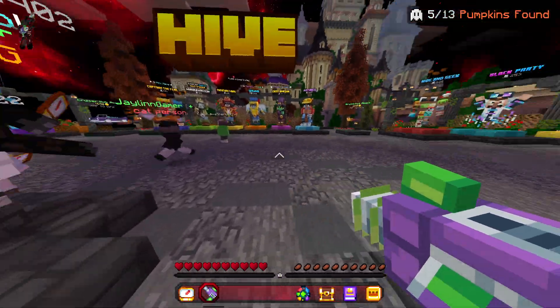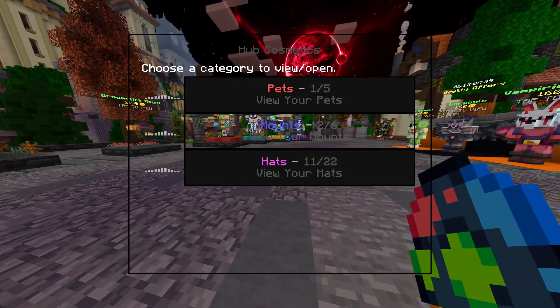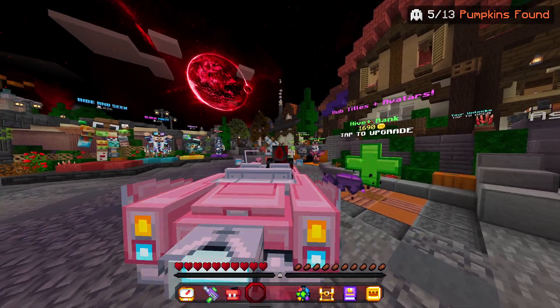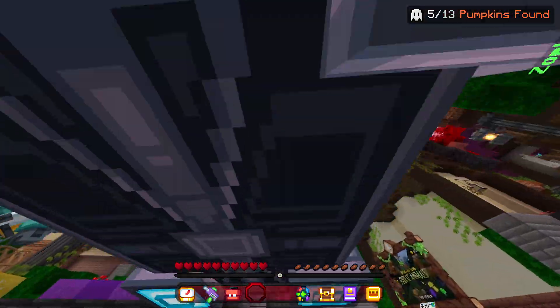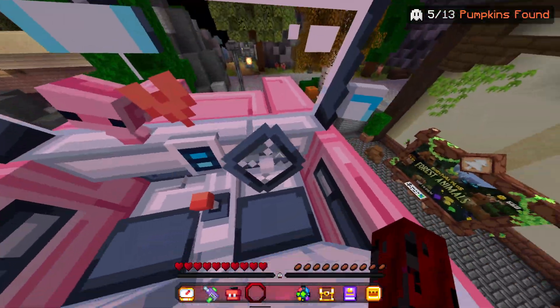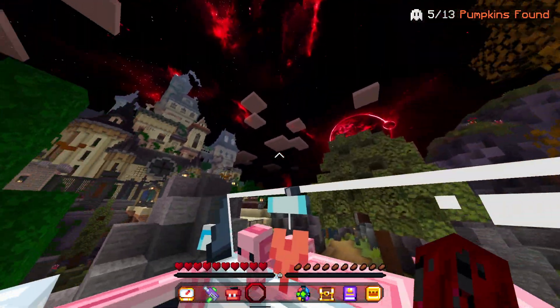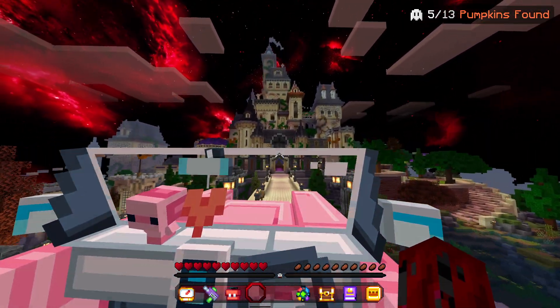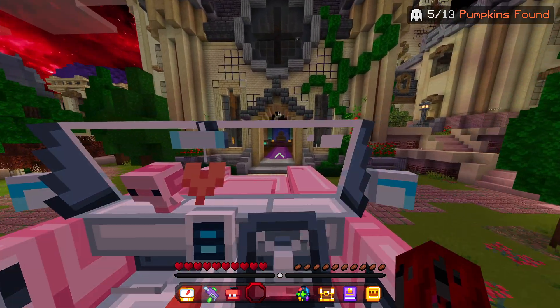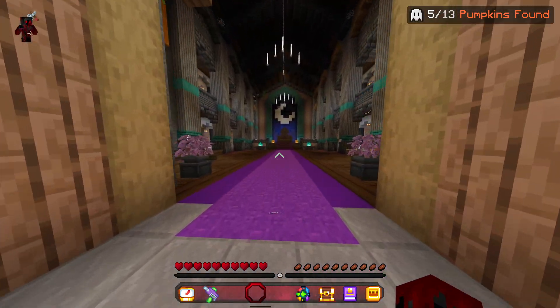So the next location, we have to go over to the castle. You might also want to go and grab a mount as well - I'm just gonna do that so it's quicker. But if you don't have a mount, just follow where I go. You just want to go to the right of spawn, go up these stairs here and towards the castle.